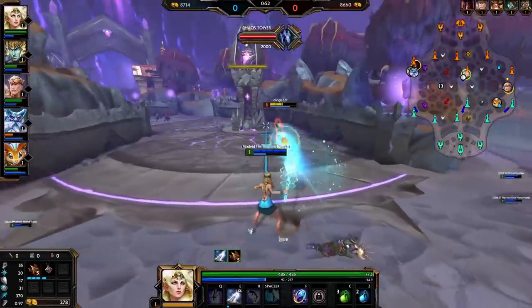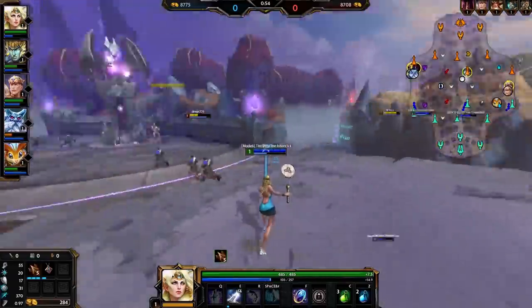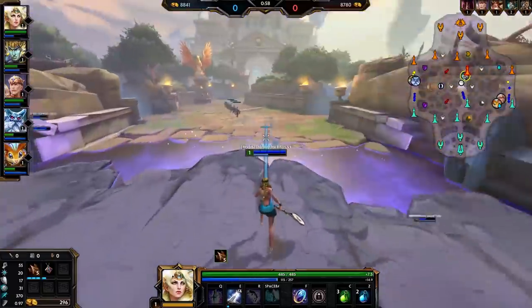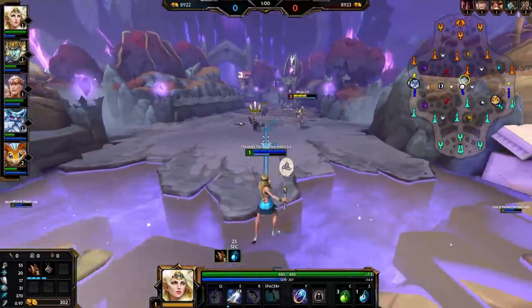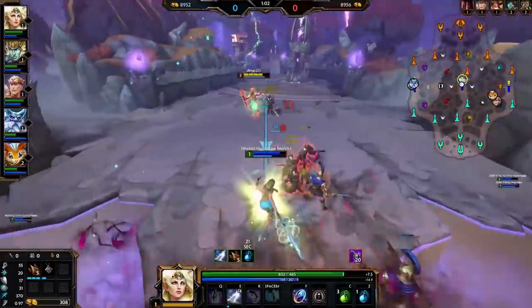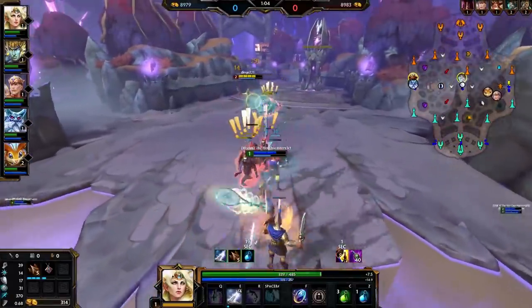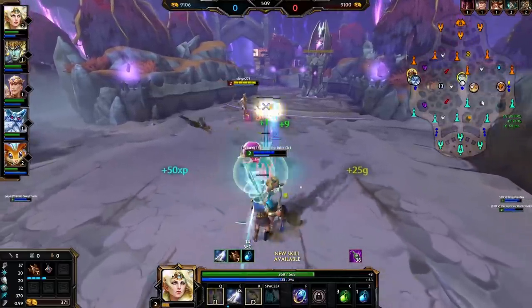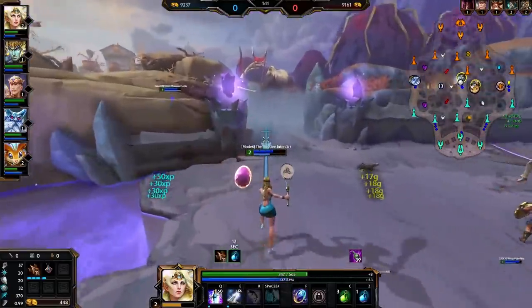For those unaware, starter items were replaced by blessings in early 2018 with the start of season 5. They filled a similar role, being items that you bought to boost your early game and sold later on, but functioned a bit differently. Some starter items were basically remade as blessings, but others were sadly cut from the game entirely when the blessing system was introduced. Comment down below: blessings or starters, and why you prefer the ones you do.